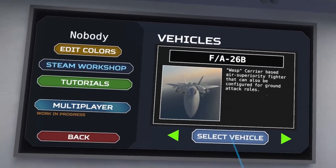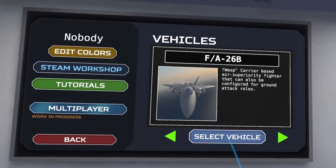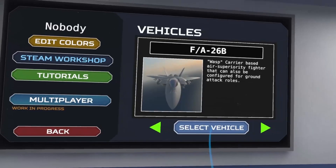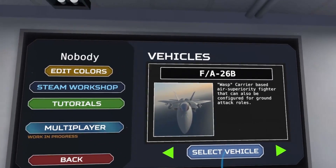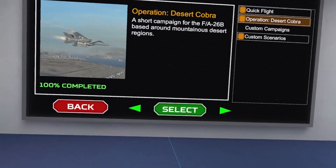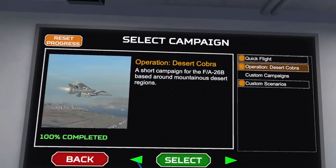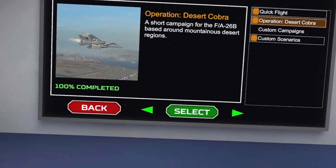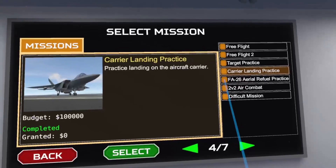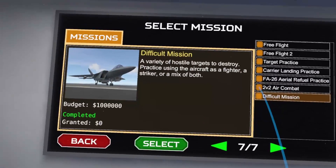We're going to move on to the next campaign, which is for the FA-26B Wasp — a carrier-based air superiority fighter that can also be configured for ground attack roles, so it's more of a multi-role fighter. The campaign for the FA-26B is called Operation Desert Cobra. There are a couple of combat missions in the quick flight section as well.